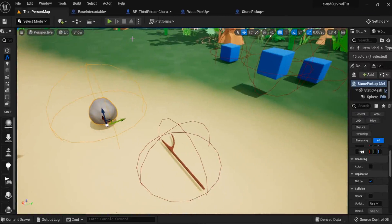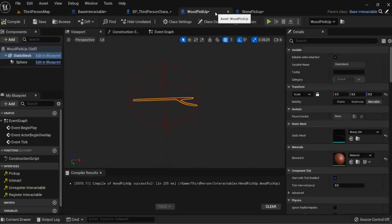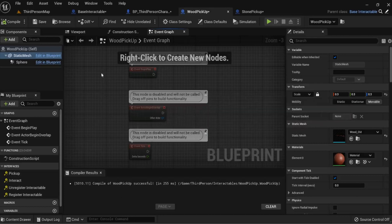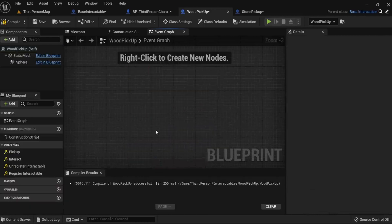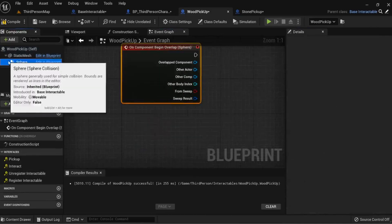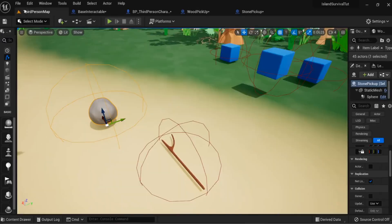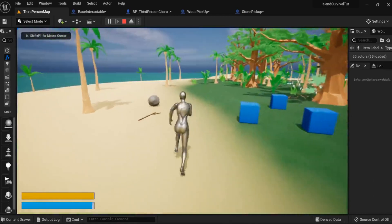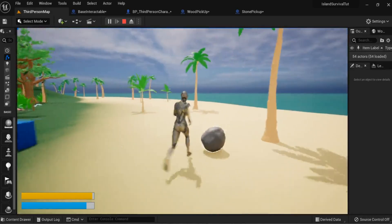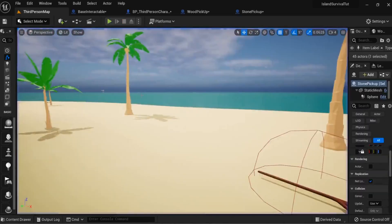Now we need to be able to pick items up and increment the amount we have. We'll put these in separately because they go into separate integer variables. The code will essentially be the same. On Begin Overlap and End Overlap we want to make sure these child BPs still highlight — and they do, which is great.